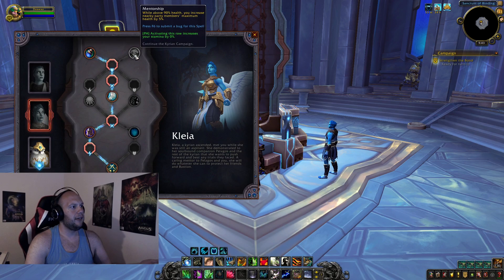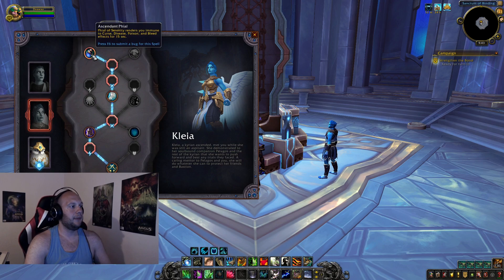While above 90% health, you and nearby party members gain 5% maximum health. In a raid this is a really good pick — you're in the ranged group as a Restoration Druid, just giving everyone 5% extra health for not taking damage. Don't stand in fire and you get to buff your whole team. In PvP and Mythic Plus, the Ascendant Vile probably works better.